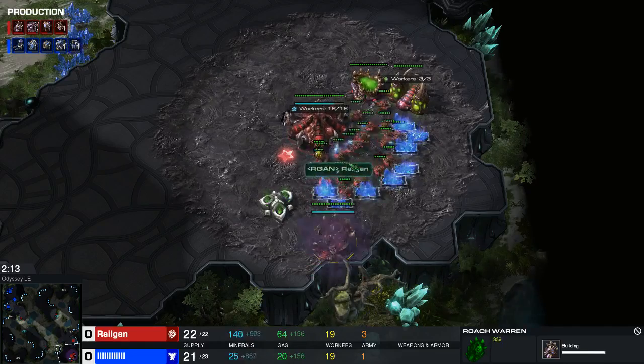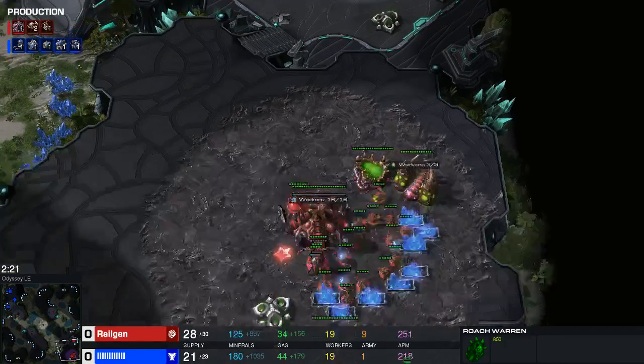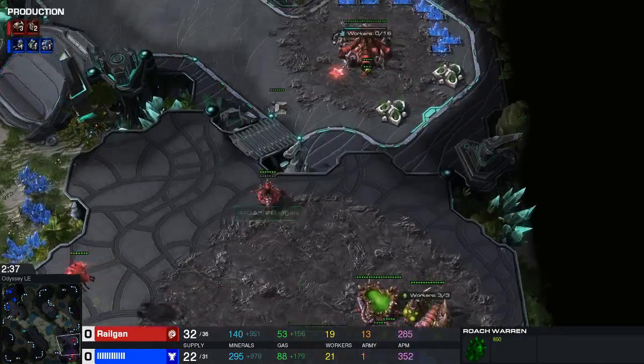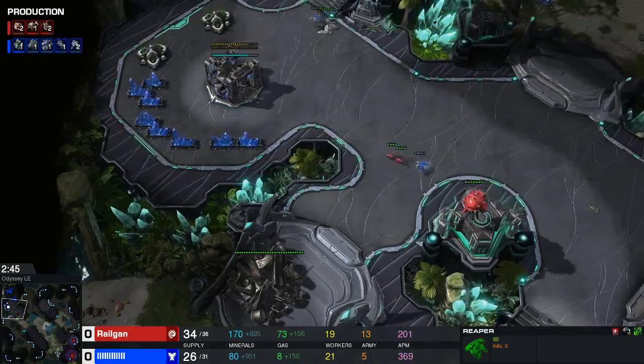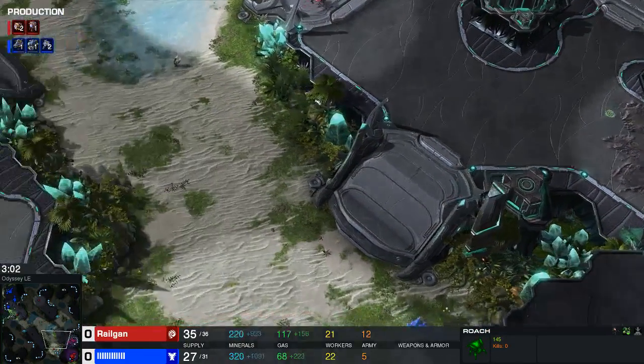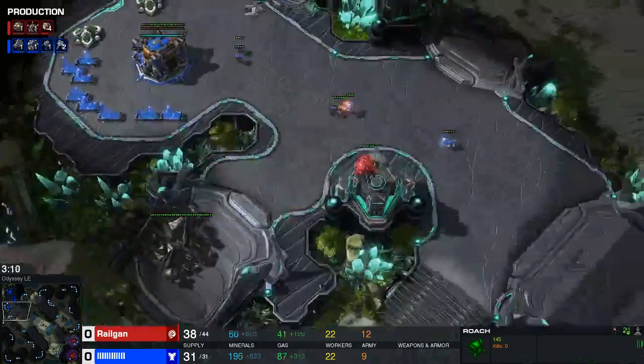3-roach opener — for those of you who don't know, I wrote a lot of guides on this, but it's basically: we open with pool, edge gas, build the roach warren before the queen, build 3 roaches, send 2 lings across the map, send 3 roaches across the map, try to do damage. 3 roaches — let's have a look at how this all plays out.